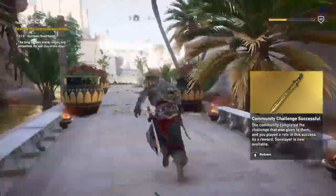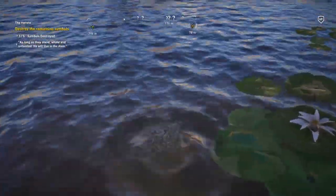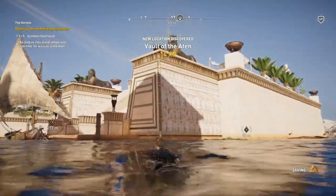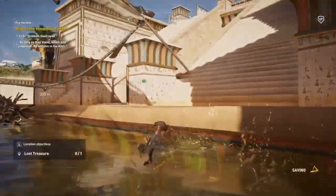Now this one is the simplest of them all. We just swim over this way to the Vault of the Aten, which is the location as well, and there's just one treasure for this.